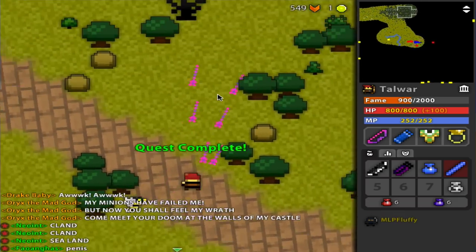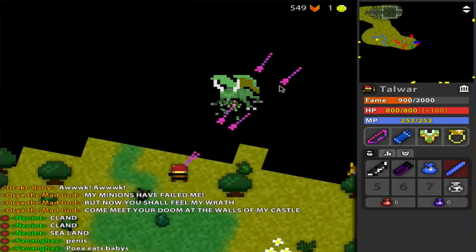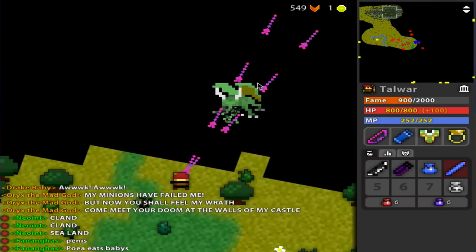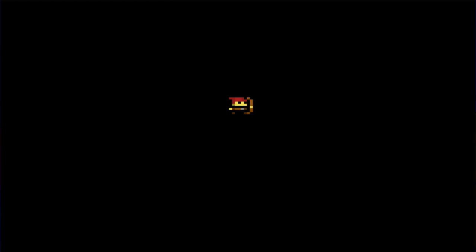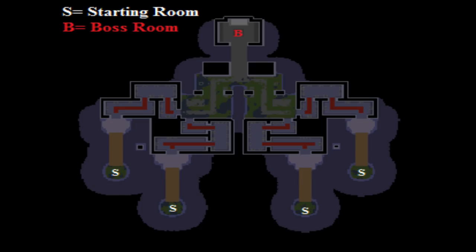Around two minutes later the realm will start to shake, and everybody within the realm will be teleported instantly to Oryx's Castle. Upon spawning, there are four different places you can be: left, right, mid-left, and mid-right. There's really no difference between rooms — everything is structured pretty much the same — but depending on what lane you're in, the direction you take to the courtyard will differ. It's not a big deal, but it's still nice to know.